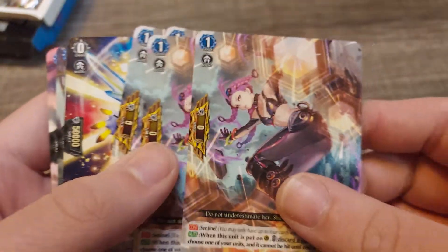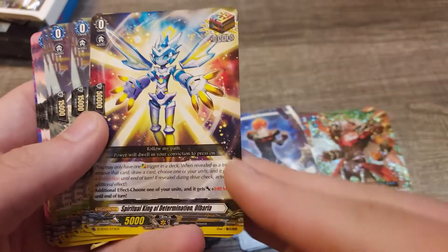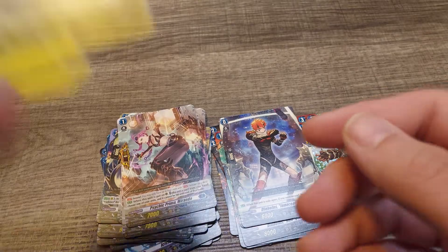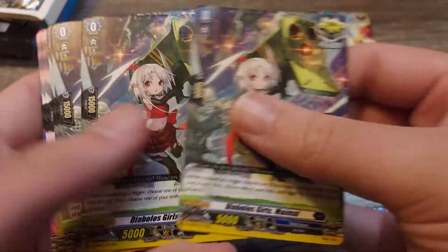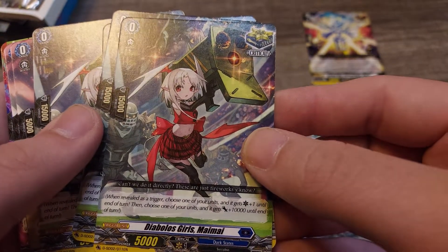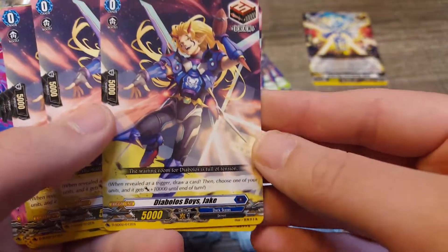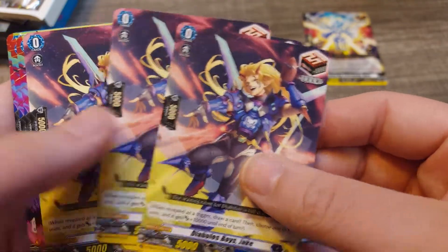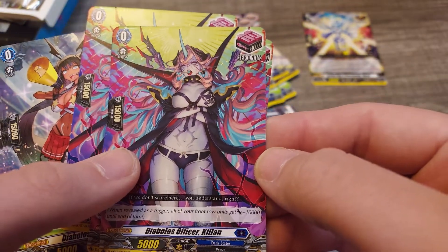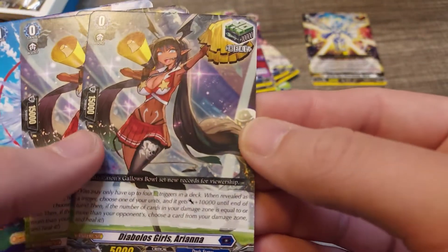Then you got your over trigger — the little elemental, I guess they stopped calling them Cray Elements. You have four critical triggers: Diablo's Girl My Mind. You have four draw triggers: Diablo's Boys Jake. You have three front triggers: Diablo's Officer Killian. Then you have four heal triggers: Diablo's Girl Ariana.